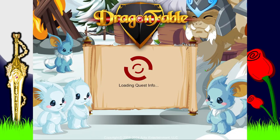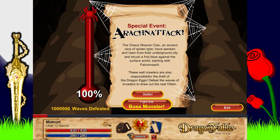'It's time to stop this invasion of spiders and retrieve your egg.' The lore: 'An ancient race of spider-men have awoken and risen from the underground city and struck a first-face blow against the surface world, starting with Falconreach. These wall crawlers are also responsible for the theft of the dragon eggs. Defeat the waves of spider invaders to draw out the real villain.'